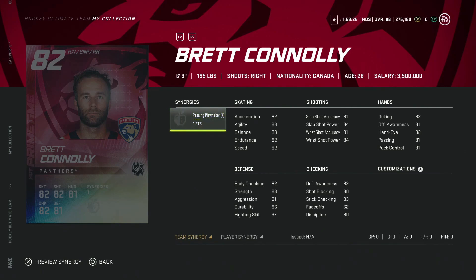Starting off with the 82 Brett Connelly from the Florida Panthers — six foot three, 195 — he's got good size with the passing playmaker synergy. He is right-handed so you'd have to put him on the wing. He's only got 62 face-offs so just pass on him. His hand stats are too low; he's just all around doesn't do anything special enough to be a low 82 that you'd consider for your team. This would be a sell for me.